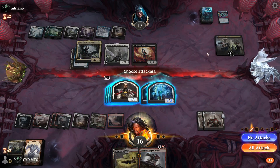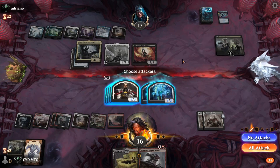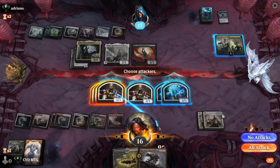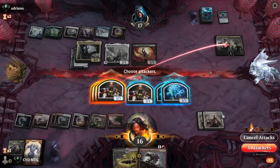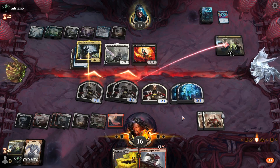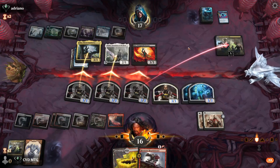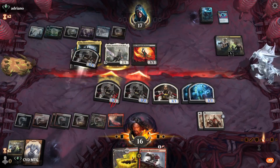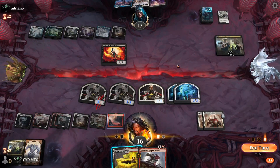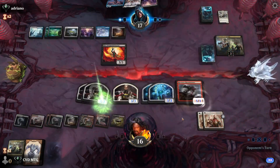We have to attack with five creatures to force the Invasion to flip. They have one free block with Thalia, so I think we just go with three creatures and keep a couple things back. They block with Thalia — I forgot Thalia has first strike. Well, Thalia is a 2/1, so it's not like it would have killed that guy anyway. The opponent grabs a couple lands from underneath there, which makes their Geeks a bit better.